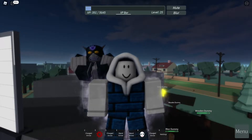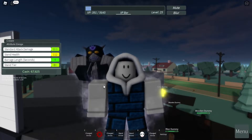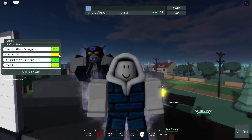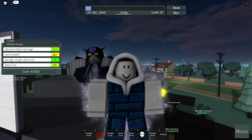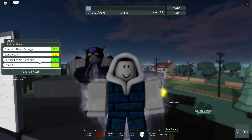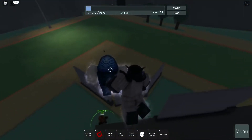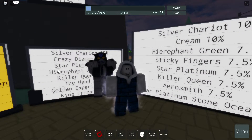Welcome to another Stand Upright Rebooted video. Today I'm going to talk about Cream with the attribute of Enrage. What Enrage does is it decreases your health by 35 — shown in yellow — but increases your damage by 35, shown in light green. The damage increased but the health decreased. The percentage of getting Enrage is five percent, and the chance of getting the Cream stand is ten percent.